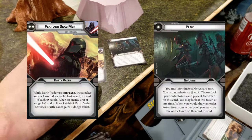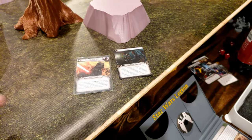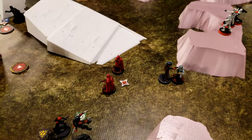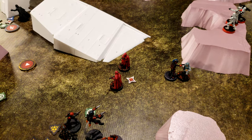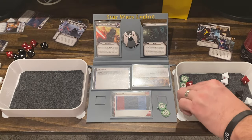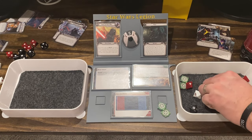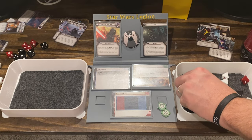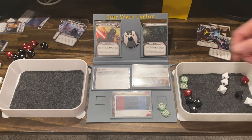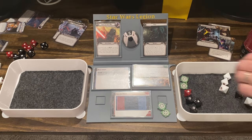Fear and Dead Man — and Ploy. The Black Sun are going to activate, take an aim and fire at the Royal Guard. Yikes. They don't surge? Oh, that's right, they have one surge — surge to hit. They have a ton of Precise Two — re-roll four.